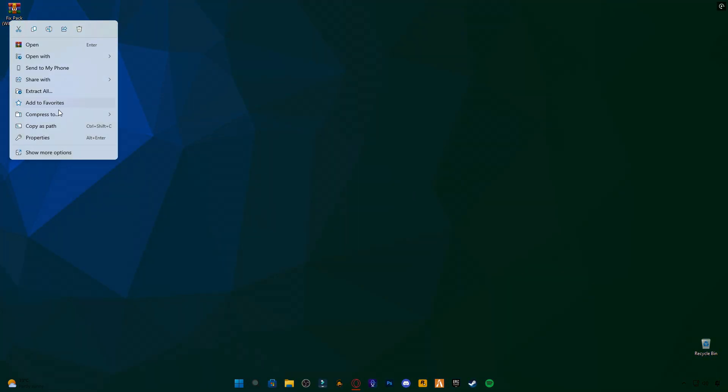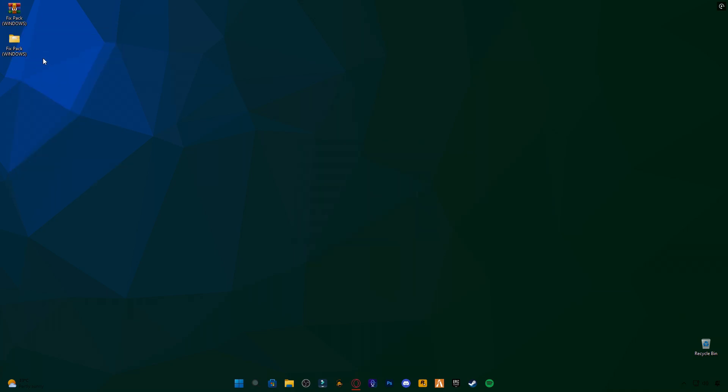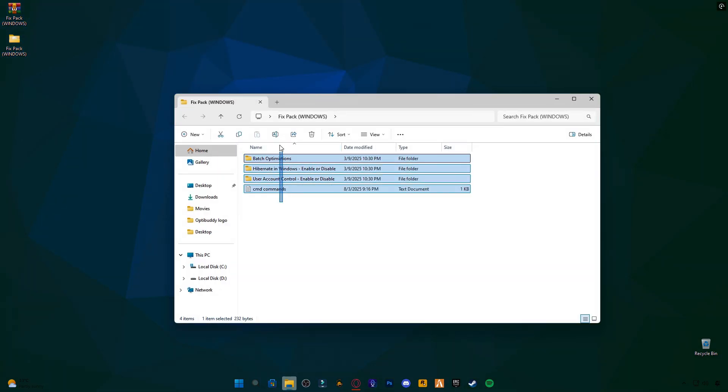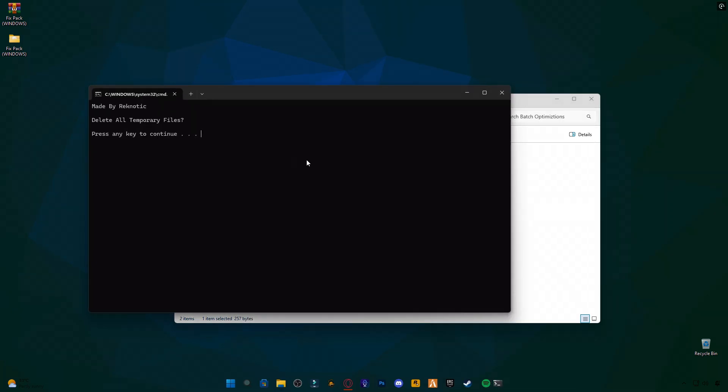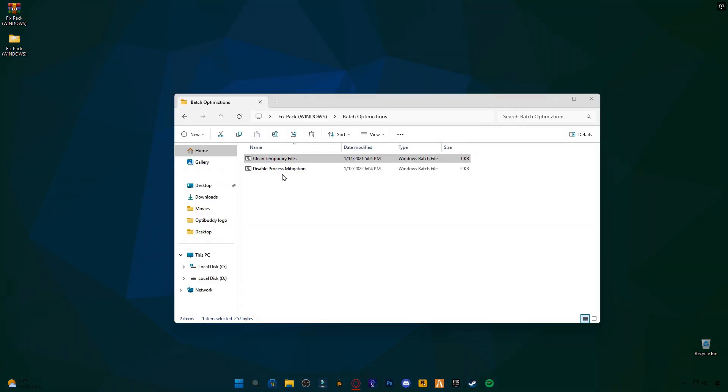Next, download my special fix pack for Windows — the link is in the description. Once it's downloaded, extract the file. Inside you'll find several powerful tools, including batch optimization, which cleans temp files and disables unnecessary process mitigations.